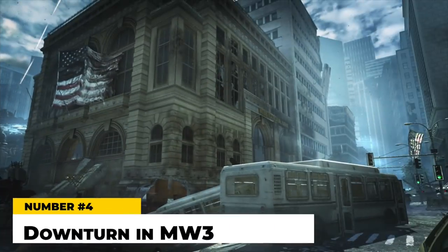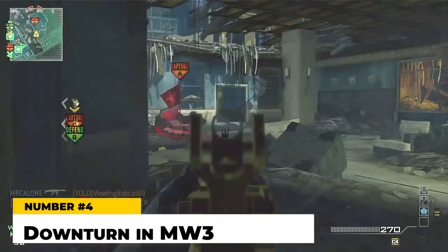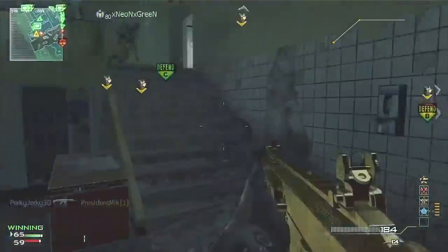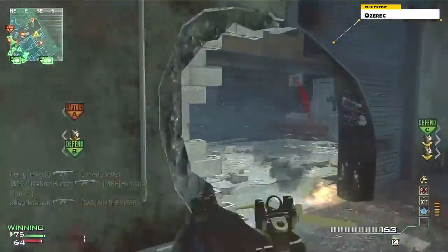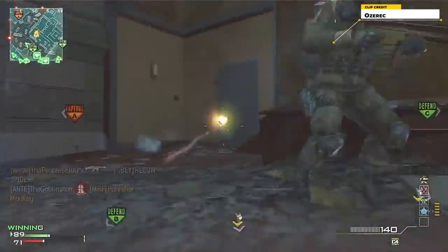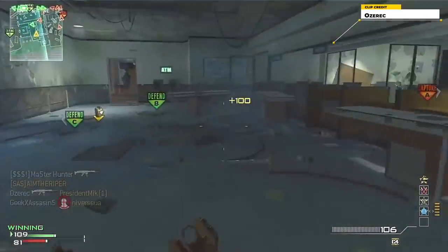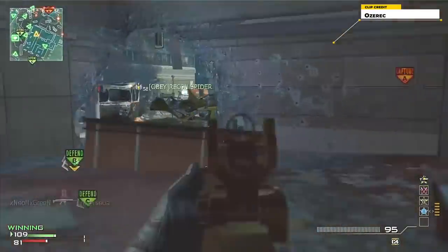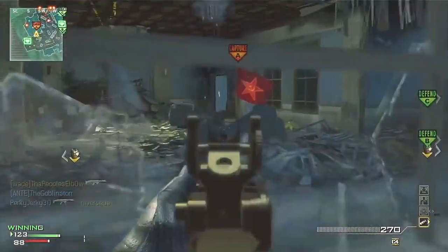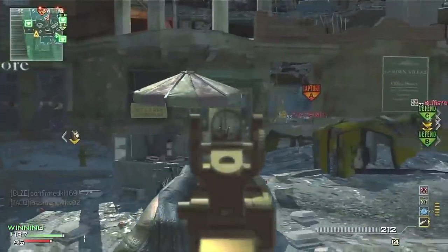Next up is Downturn in Modern Warfare 3 — the map that literally nobody liked. MW3 had some pretty solid map design, but Downturn was the most noticeable outlier. Set in the remains of a destroyed city, it had you running between destroyed buildings, streets, and subway tunnels underneath the roads. The abundance of lanes made it terrible for game flow — it turned into either a camping fest or a game of hide-and-seek just looking for someone to shoot. Visually it was cool, seeing Wall Street in such a state, but in terms of actual gameplay it was bad.